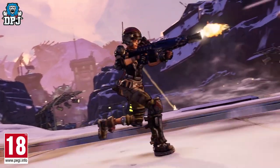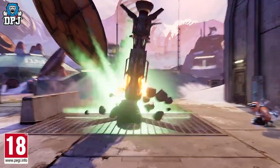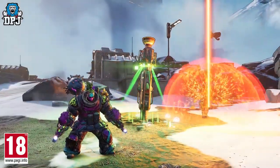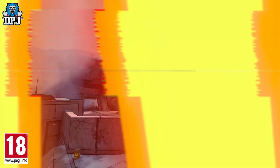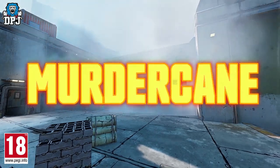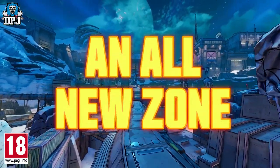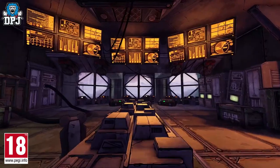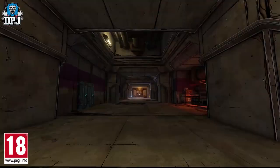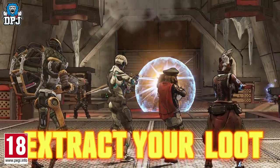The Storm Blind Complex likely got its name from some extremely fatal weather called the Murder Cane — short for murder hurricane — that perpetually ravages the base. As soon as you drop onto the island you're racing against the clock to grab as much gear as you can and get it to extraction points before you get obliterated by the storm's icy devastation.